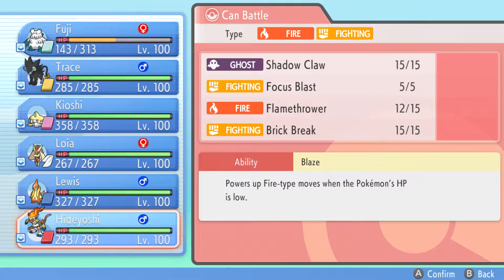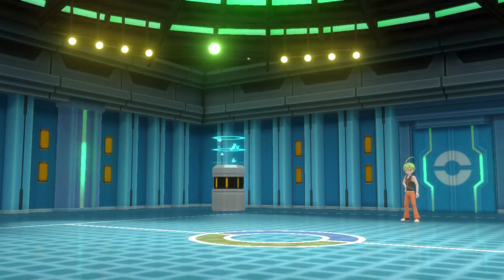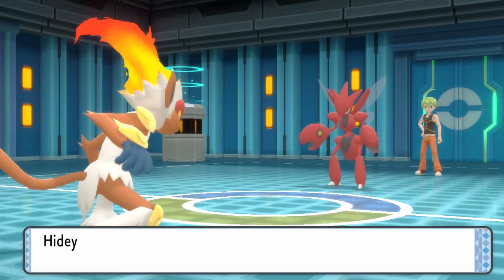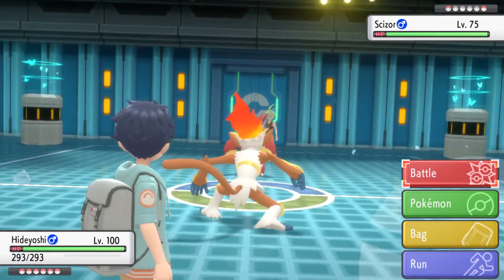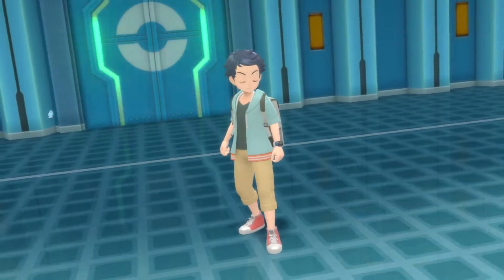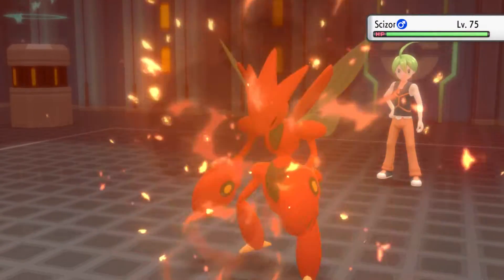Next he's going to send out Scizor — Bug/Steel type with the ability Technician, so any moves that are base power 60 or lower are going to get a boost in power, 50% actually. It is also holding an Occa Berry, so I believe that minimizes the super-effective damage it would take from Fire moves. But it's still a 4x weakness, so this Scizor probably won't survive Hideyoshi's Flamethrower.